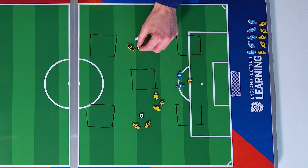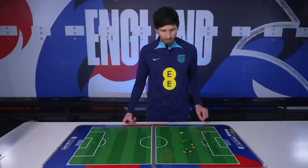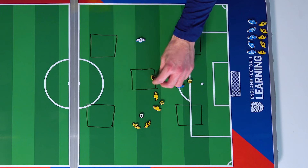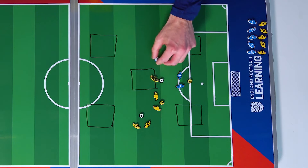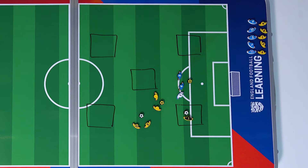The object of the game is to try and get the ball into a box where it is received by your partner — that will score a point. Once the player has received the ball, they will then move the ball and look to find their partner in another area of the pitch, scoring again by going to a different area and receiving the ball in that space.